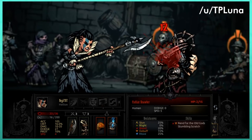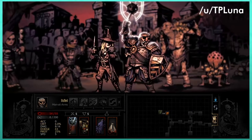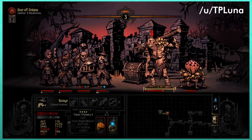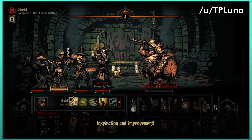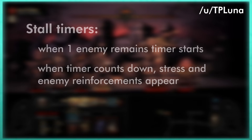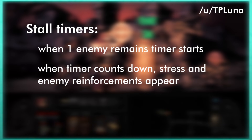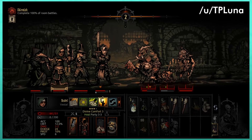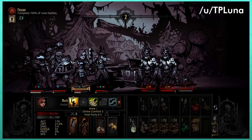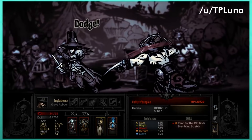Damage is worse than crit point-for-point, but is much easier to stack since most trinkets and buffs give significantly more damage than crit. Guarding is super overpowered — the Protection nerfs did help, but enemies now also target marks more than before, so Withstand, Bulwark, and especially Defender are amazing at drawing enemy fire. Healing in the early phases of a fight is generally bad; when you're down to one or two enemies, that's when you heal — ideally before stall timers kick in. The stall timer combats dragging out a fight: if there is only one enemy left, the timer begins and in a few turns you accumulate stress and enemy reinforcements arrive.